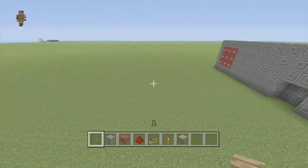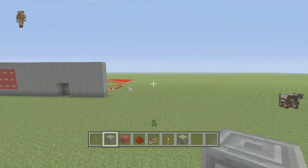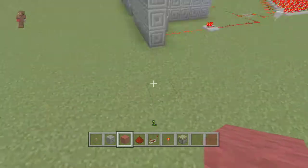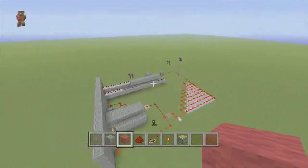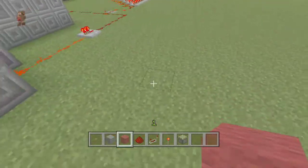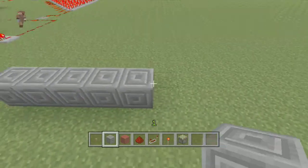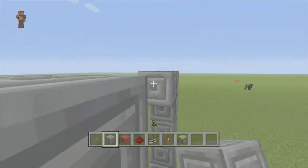Nine buttons and whatever block you want to make this out of. Of course you can't use chiseled cobblestone because it's only in creative right now. If you wanted to build this in survival it would take a lot of redstone, but it's really cool.